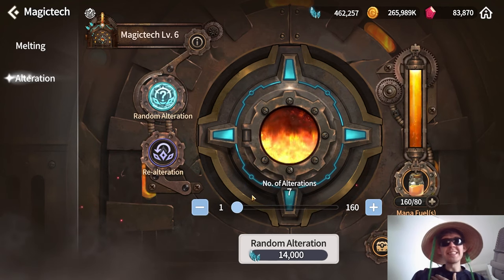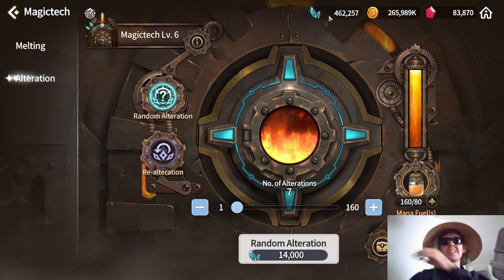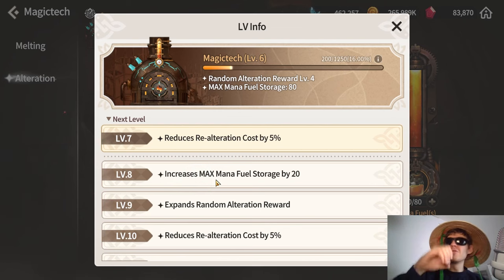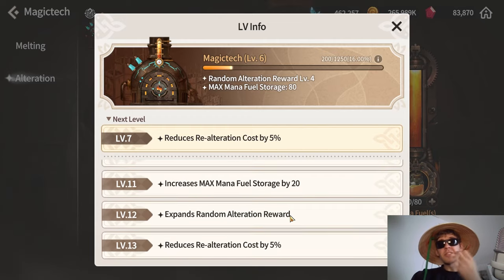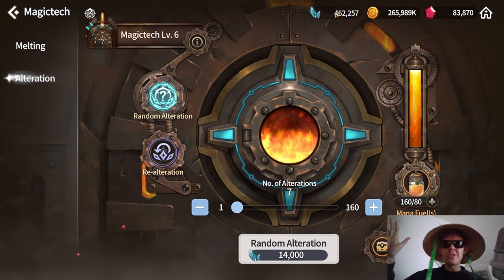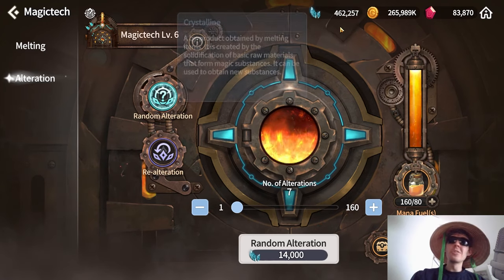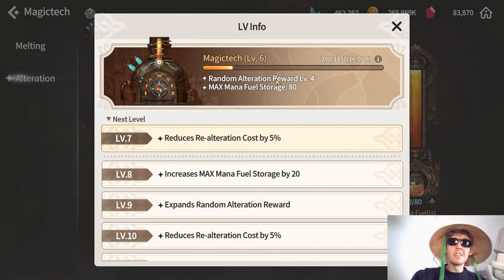I'm personally not using any daily energy on my NA server for this. Once the update comes out, you'll be able to gain XP toward further levels and reduce crafting costs — the system costs less and gives better rewards at higher levels. So if you're struggling with keeping up with the crystalline numbers, save your crafting for now, wait for the update, and only level once you can push further than level 6.